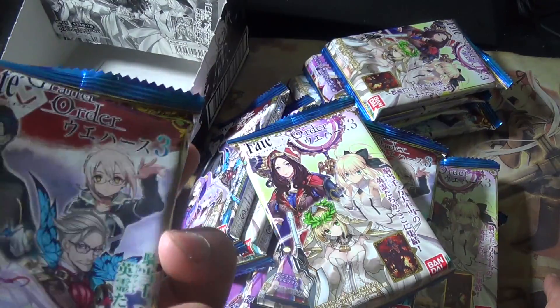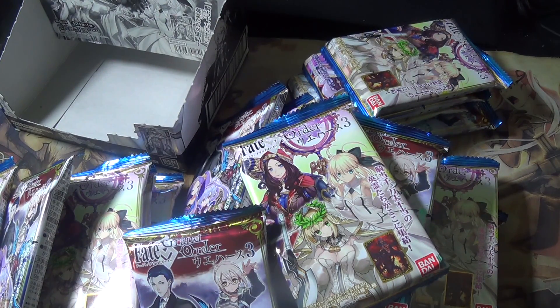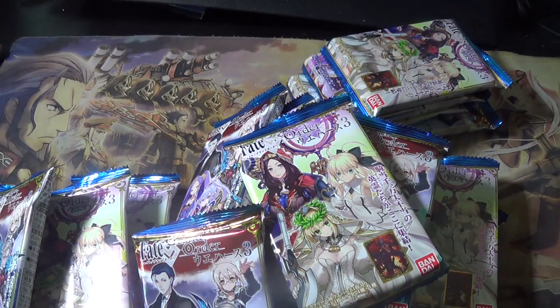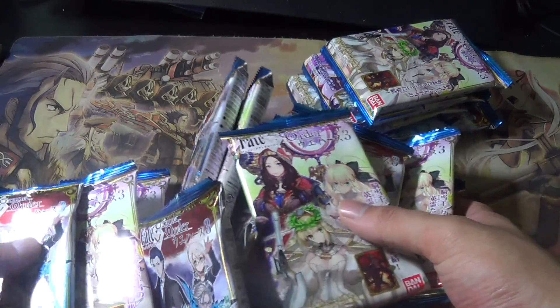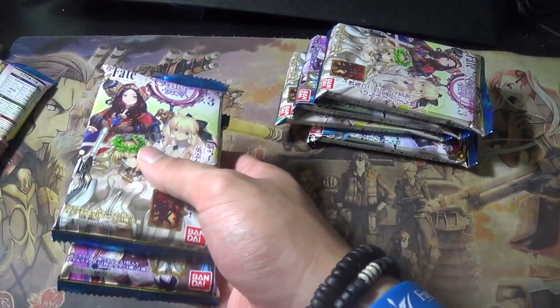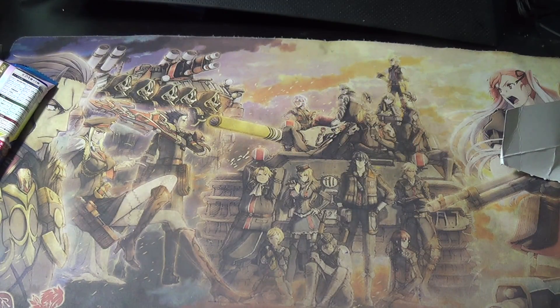Super rares are Nero Claudius Bride, Enkidu, Da Vinci, and Cu Chulainn Alter. And of course the secret — we don't know who it is. So the main target is the secret. It looks like Archer Inferno is really easy to get so we're not worried about her. My main targets are the secret, Moriarty, and Inferno.